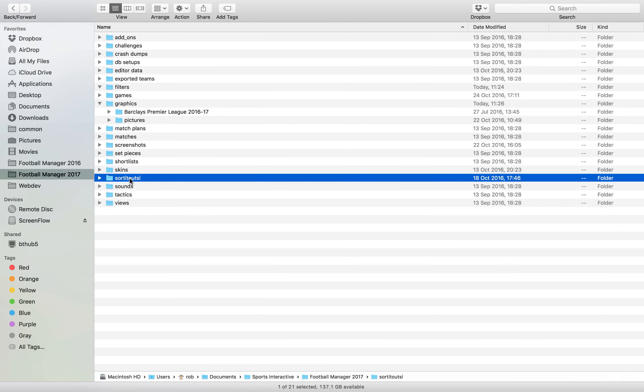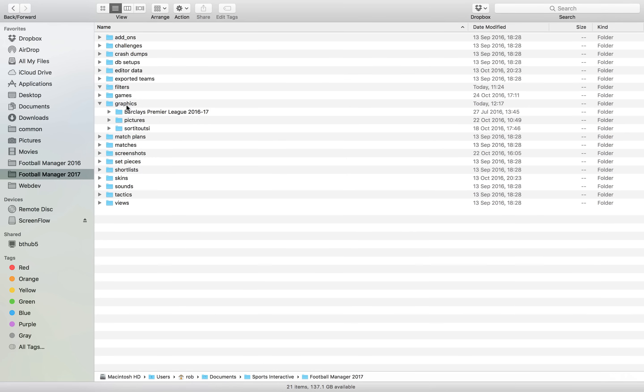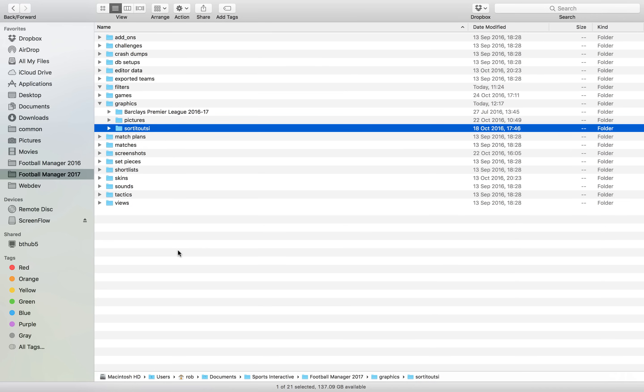I just dropped it in here — I need it into the Graphics folder. These here are my kits and Megapacks, you can ignore those for now. If you don't have a Graphics folder, simply just create it and drop this sorted out SI file right inside.